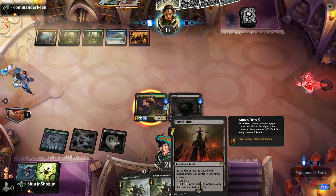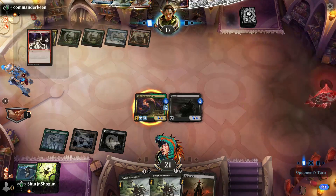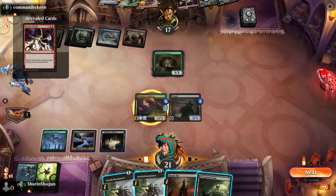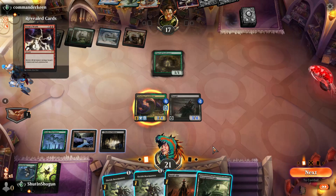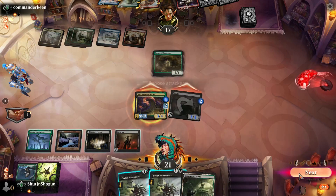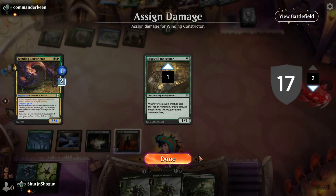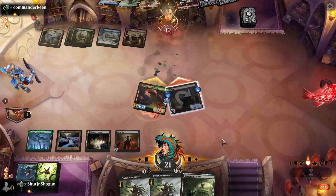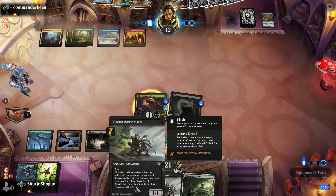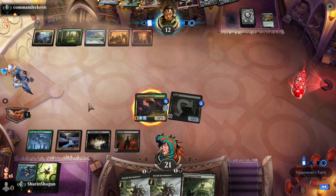We can untap and make use of it next turn. My stuff's gonna die to the Storm's Wrath, has to be said. But I don't think I care — I'll just let them do it, and then at the end of their turn I can play two Bowmasters and sort of continue the pressure. Granted, might not be enough.